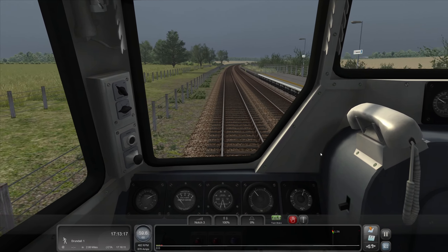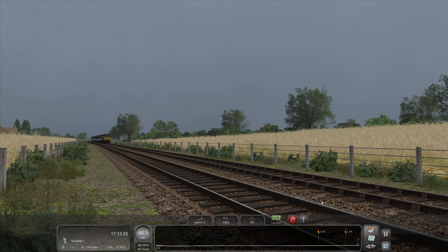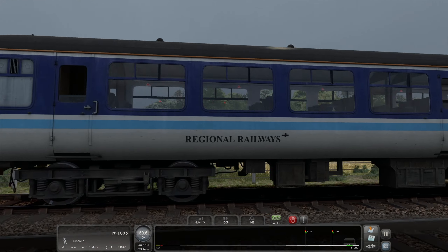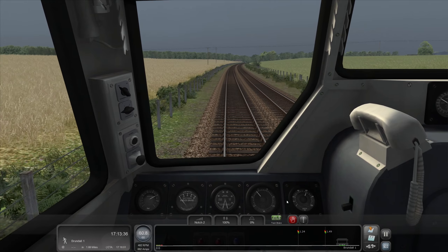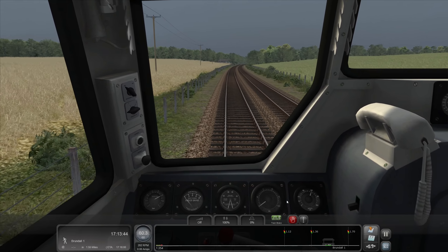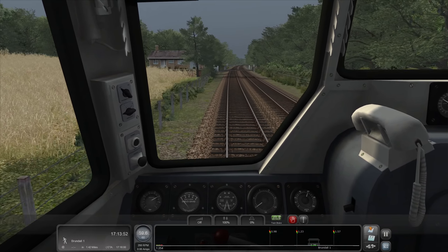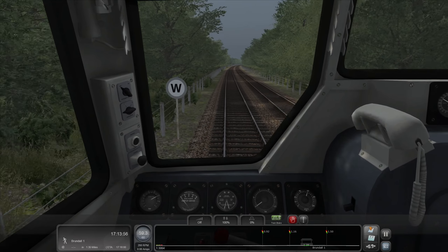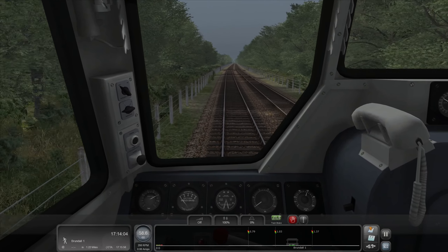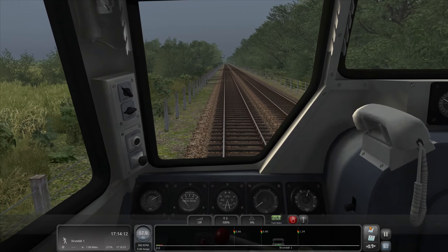All right, hang on. Let's position ourselves over here — there we go. Look at that — it looks ace. And you get the da-da-da-da over the rail joints. Absolutely fantastic. Right, let's just ease off because we've got Brundall coming into sight on our sat-nav. Another level crossing. Surely the whistle board is the wrong side of the level crossing? Or is that just me? Maybe it's because this is a foot crossing — maybe that's why. Take it nice and steady.